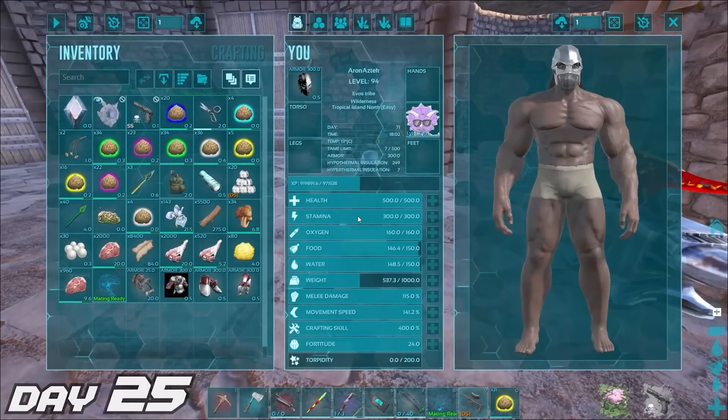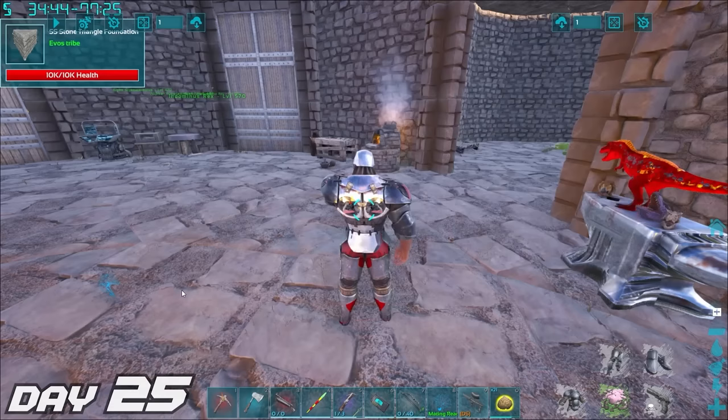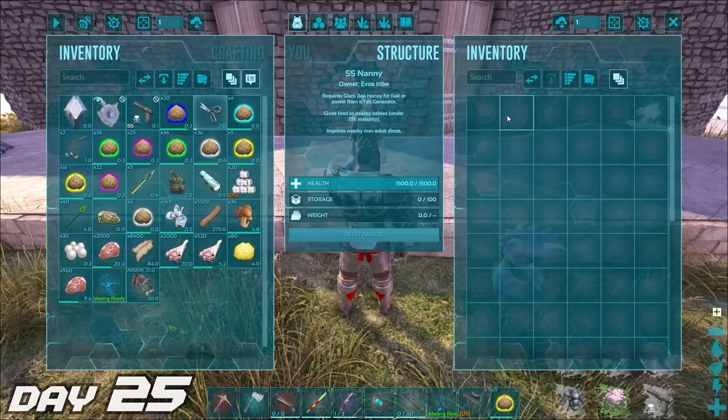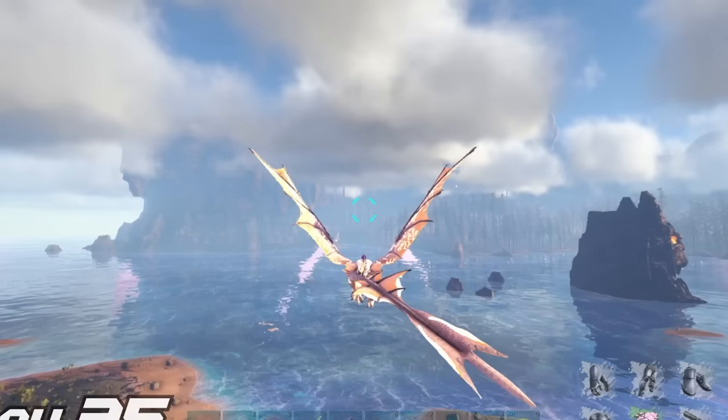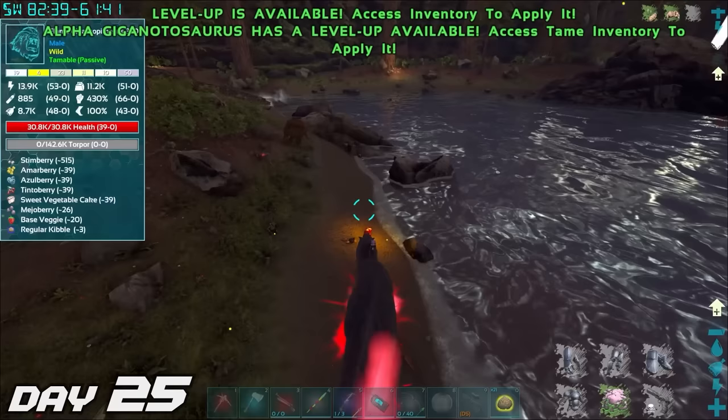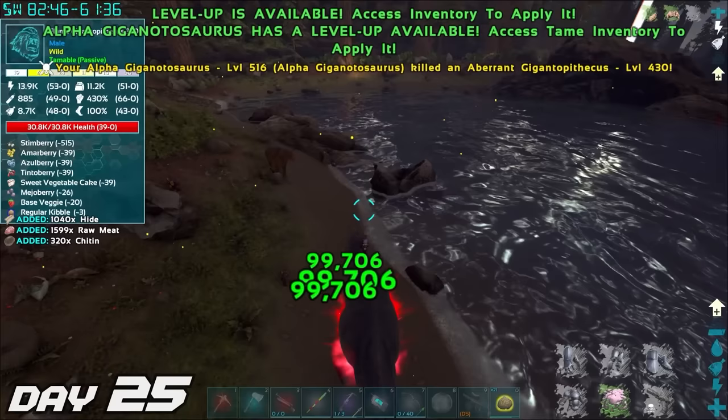Day 25 — we have made some amazing progress so far. I made myself a fresh new set of AG Reborn flak, which gives you some nice little buffs. I then placed down this SS nanny to help us raise any future babies, just before I took flight to the redwoods because our baby alpha giga is no longer a baby. It's time to waste these fools — doing 99k damage, we were on top of the world. This is definitely a game changer for the team.